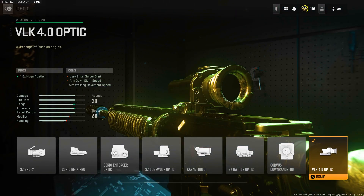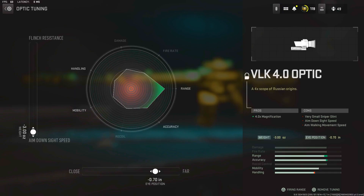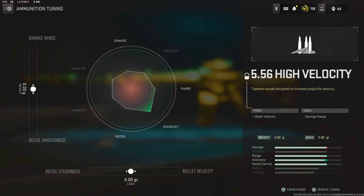Next we have the VLK 4.0 optic — we used the VLK 3.0 a lot in Warzone 1, and this is basically the same, still probably the best optic in the game. Tuning: maximum ADS; you could go for more flinch resistance if you want, but I prefer ADS. I have it set to far zoom because it looks nicer slightly zoomed out. Then we've got the 60-round mag — obviously you want more ammunition. For ammo we use High Velocity, which makes sense for killing people from far away. For the High Velocity tuning, just leave it default — changing it will ruin it.